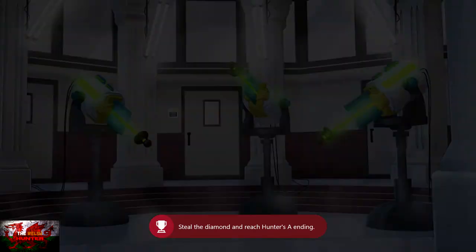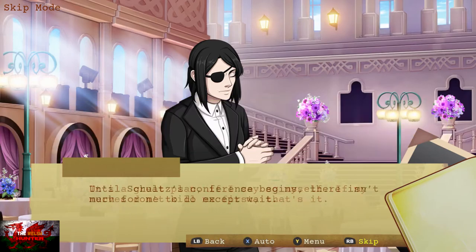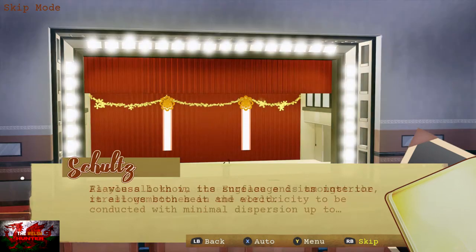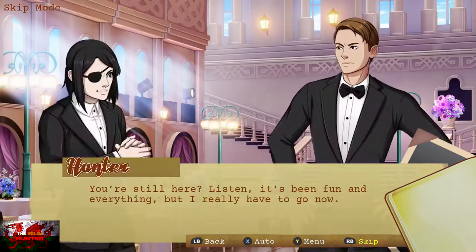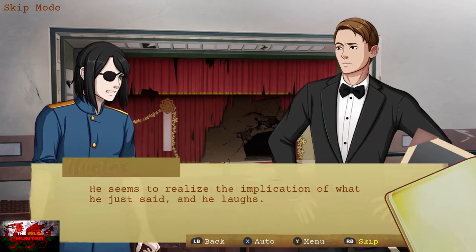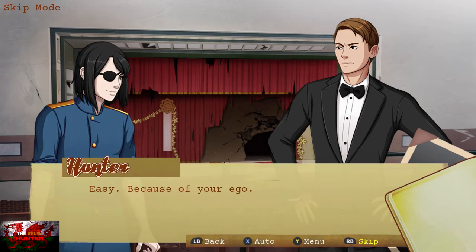Press the start button then. First it's the first option to steal a diamond. Then it's option two, try to get rid of him. Next it's option one, because he insists on ignoring me. Number one again with Agent Hunter. Then this time we'll choose number two, which is Stay Calm. Then accept the second option again, which is to accept the plan. And then pick the number one option, Fall Away. And that is ending number two unlocked.